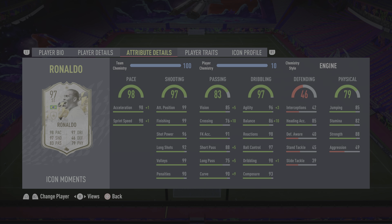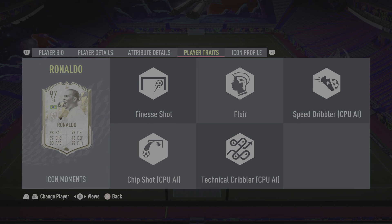Flipping the card, he's got 99 agility, 96 balance, and 99 ball control with those boosts. 85 heading accuracy is honestly pretty decent, he's got 85 jumping, 82 stamina — which is the big downside — and 88 strength with 49 aggression, which is very low. But he is strong enough to hold off players despite the low aggression, as 88 strength is pretty good.